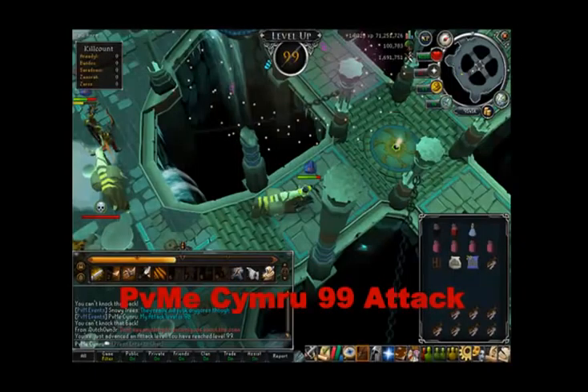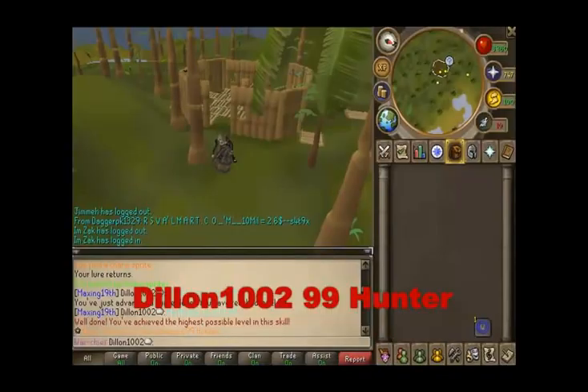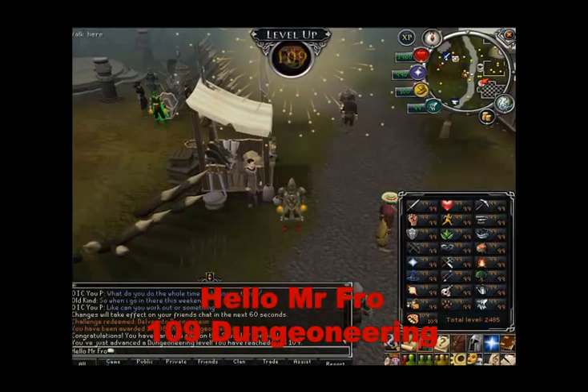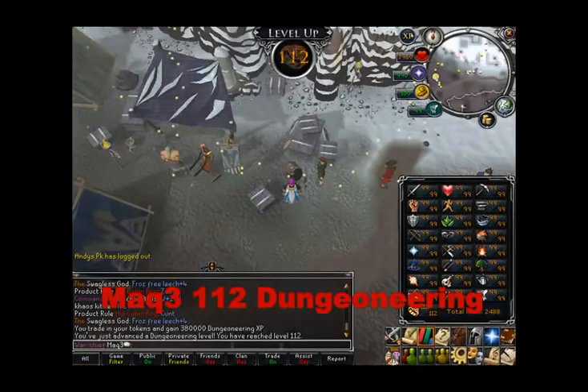Anyway, we're getting into the 99s now. We've got some 99 Mage, and PVME Simru achieved 99 Attack at Nex, which is a really interesting place — I've never seen anyone get 99 Attack at a boss. I did see someone get 99 Slayer at Kalphite King a couple weeks ago. And then some Dungeoneering clips — I got a few more Dungeoneering screenshots this week than I typically do. It's more of a Comp Cape requirement than a Max Cape requirement, but I do include them since the Comp Cape is part of the series.